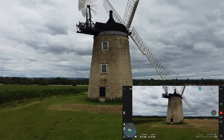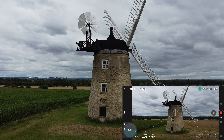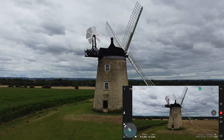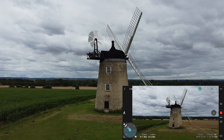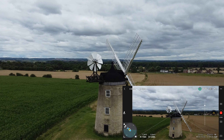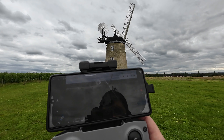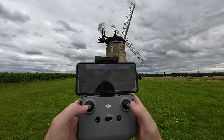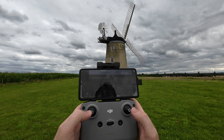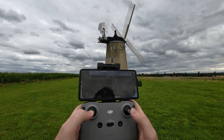Let's go a bit higher. So the first move we're going to do is an orbit. Let's go back so it's all in shot and let's go higher, make sure we clear everything. So there's the windmill. With the orbit, all you have to do is push the sticks toward each other, or away from each other. So we're in cine mode, let's go.